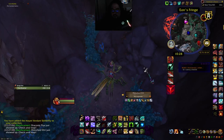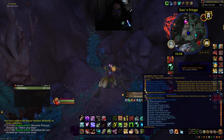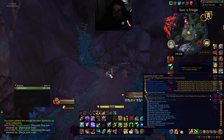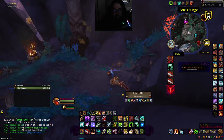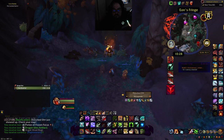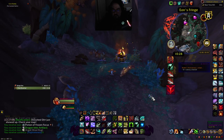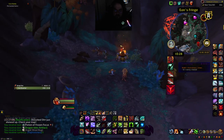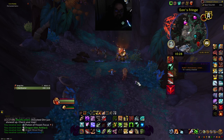Right here, this is the Scout's Pack. Once you reach Renown 25, you can open it and you'll have a chance at the green Skitterfly mount. That's how you get that mount. It took me 213 tries over three days.